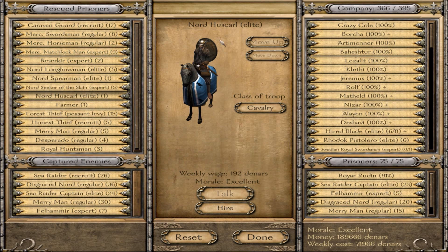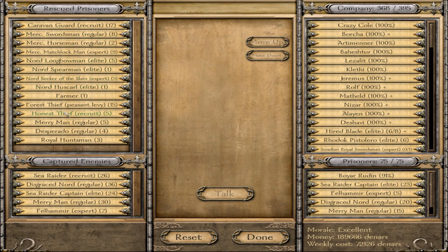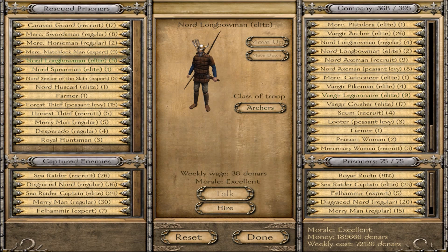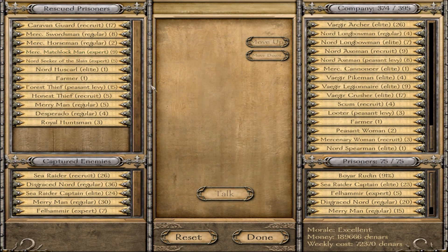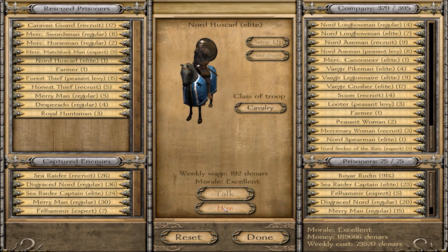This last group had quite a few prisoners, so we're going to get some of these guys. We're definitely going to get some of these berserkers. We also need to get the Nord Longbowmen Elites because we need them for a mission for one of our friends. It's taken forever to get them past Elite because I have so many guys — they're at the bottom of the list and don't get into many fights. So we're going to hire a bunch of those guys. We might as well check out the Nord Spearmen too and see what they become.